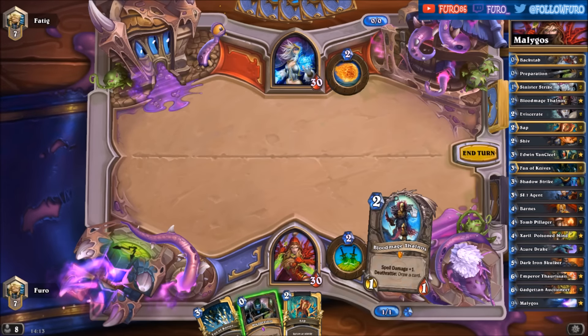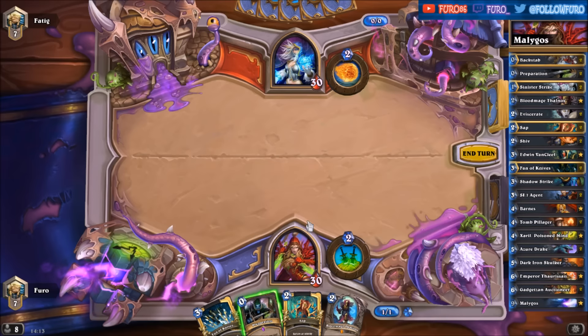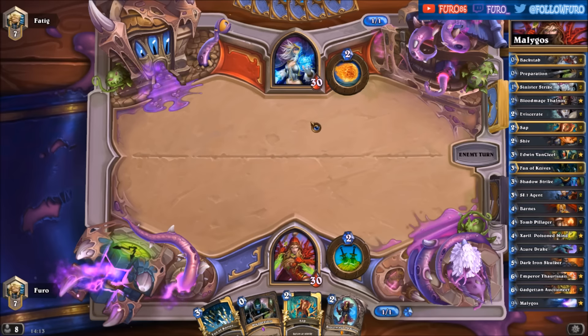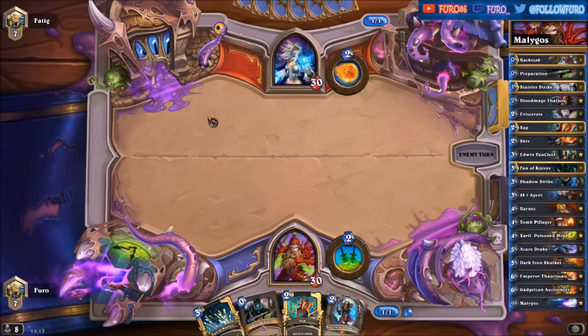Bloodmage Thalnos alongside — there it is — alongside the Fan of Knives would be wonderful, and we are getting it. If he's dropping a few minions here, we can play the Thalnos alongside the Preparation and Fan of Knives to clear the board.